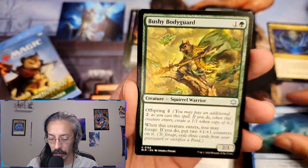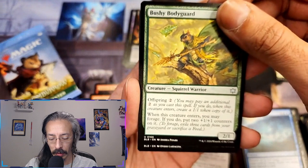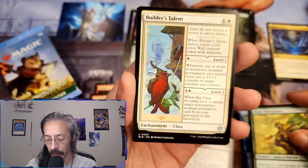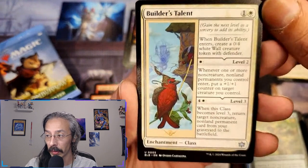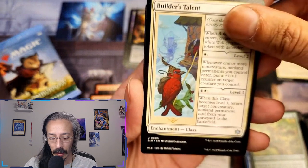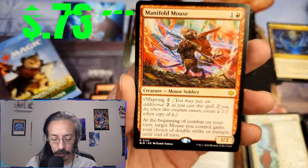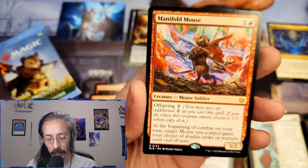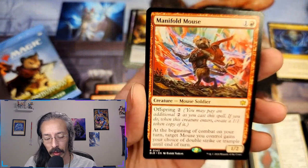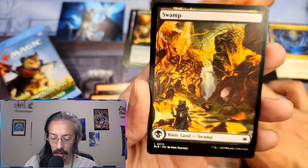Calamitous tide for six — I think I might have one of those already. Wishy bodyguard — forage: exile three cards from a graveyard or sacrifice a food. If you're generating tons of tokens, that's totally fine. Builder's talent — creates a wall, puts a plus one plus one counter on target creature I control, target creature and non-land permanent from my graveyard to the battlefield. Manifold mouse — at the beginning of combat on your turn, target mouse I control gains your choice of double strike or trample until end of turn. Another swamp.